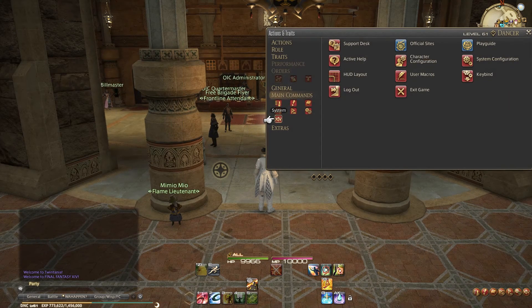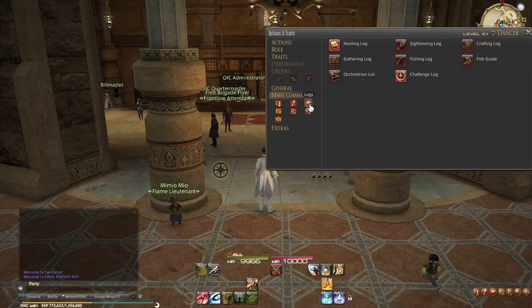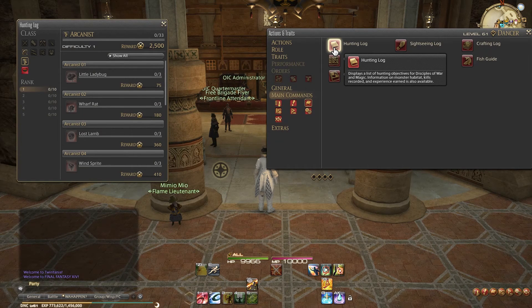After following the quest, you will visit your Grand Company headquarters where you can request the rank up and everything else needed. They are located in Limsa Lominsa for the Maelstrom, in Gridania for the Order of the Twin Adder, and in Ul'dah for the Immortal Flames.